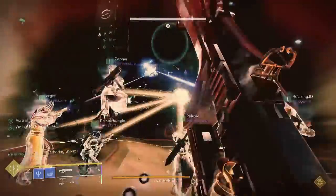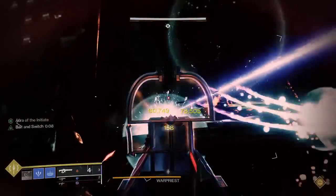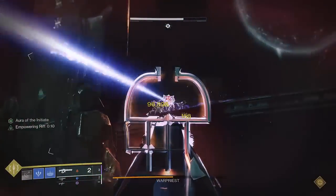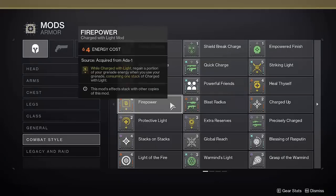Now that we've laid out the subclass components, our goal is to find a way to get our grenade back as quickly as possible so we can continually throw turrets. For this, we're going to need to use combat style mods. For stage 1, you're only going to need two mods: Firepower and Quick Charge. Quick Charge grants one stack of Charge with Light for getting two rapid kills with a fusion rifle or shotgun, and Firepower is a stackable mod that grants 15% grenade energy upon throwing your grenade per stack, in exchange for one stack of Charge with Light.